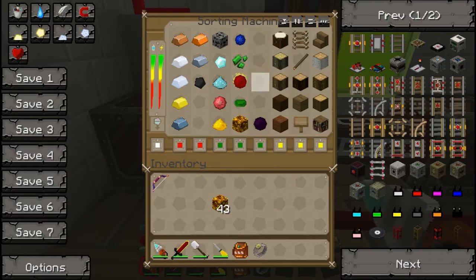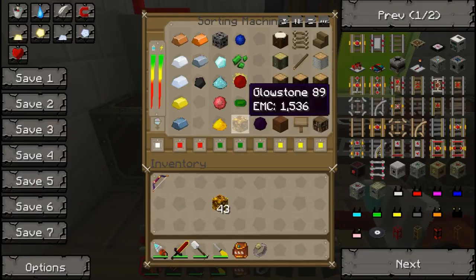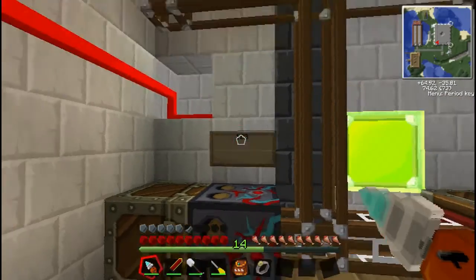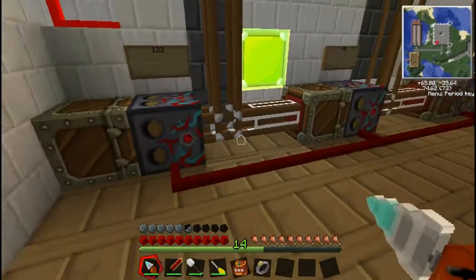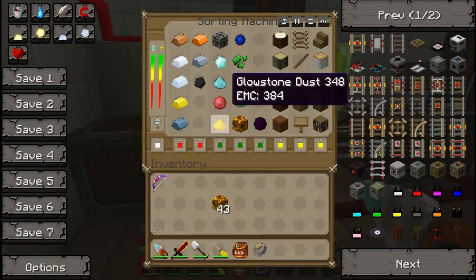In here is where all the sorting happens. At the bottom you see the red, green, yellow — it pretty much colour codes the items. So the glowstone I colour coded green, so it went into the green chest, and so on. That's how it sorts the items.